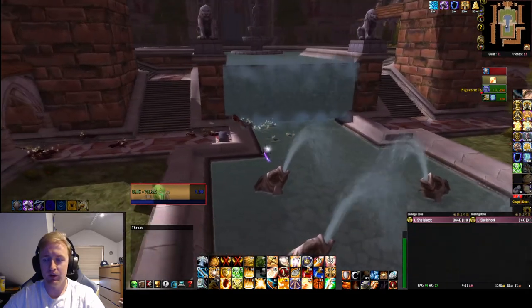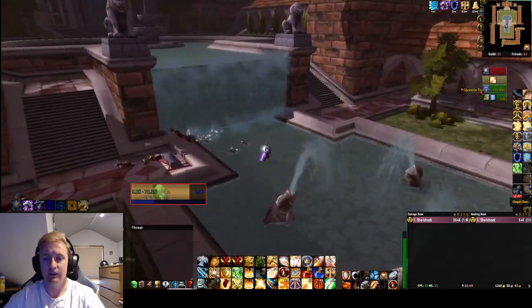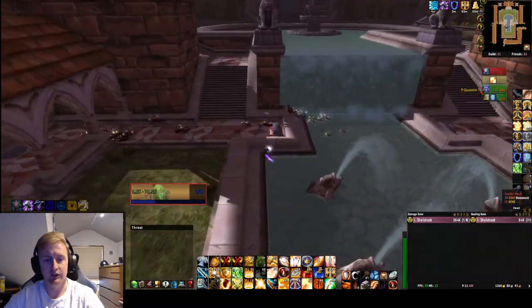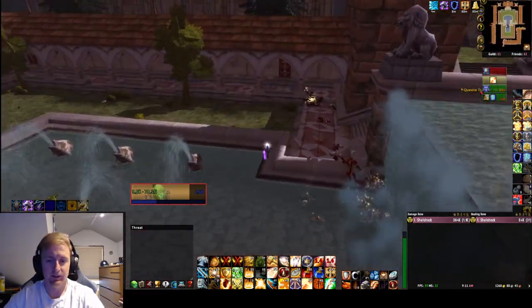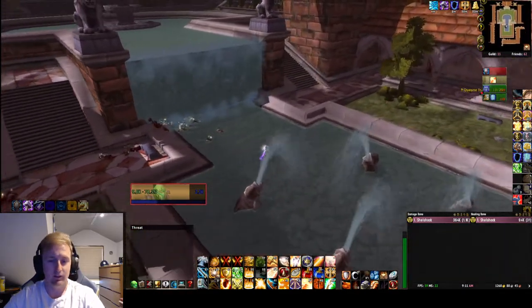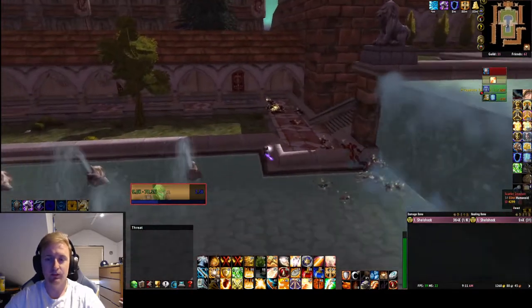If you don't know where to get the key to open that door back there, it's just in the library. Go to the last boss, kill him, and there's a little chest behind him. Grab that and you're good to go. So yeah, that's the Cathedral 1 pull - subscribe, like, comment, let me know what you guys thought about this. I'm gonna do more soon. Thanks.